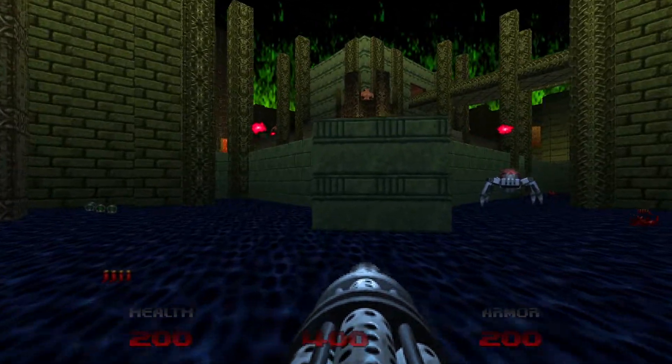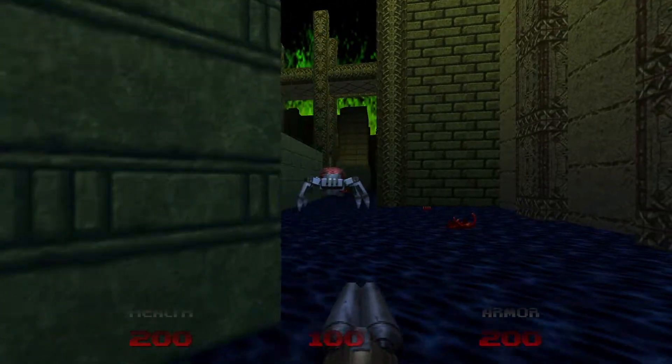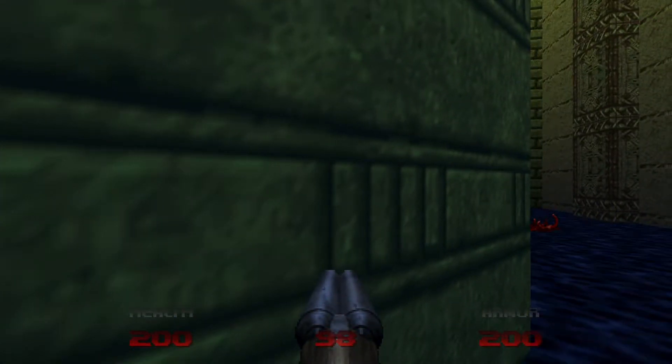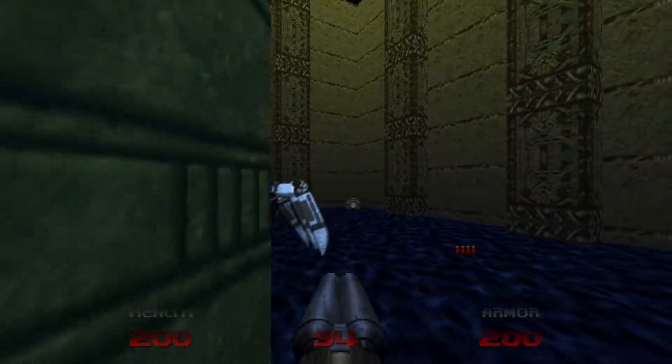Welcome to another Duke 64. Hydra here. We're gonna double our shotgun out and shoot him to death. Get as close as possible to maximize damage. Just hide and one more and he'll be dead.